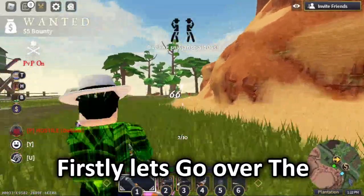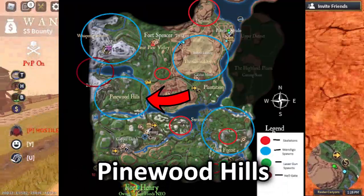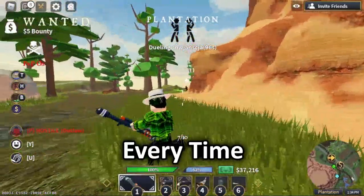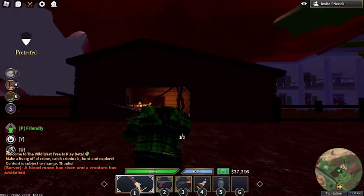Firstly, let's go over the common spawns for the windigo. It spawns in tribal camp, the great desert, pinewood hills, and near howling peaks. It does not spawn at the same location every time, but I commonly find it at tribal camp most of the time.